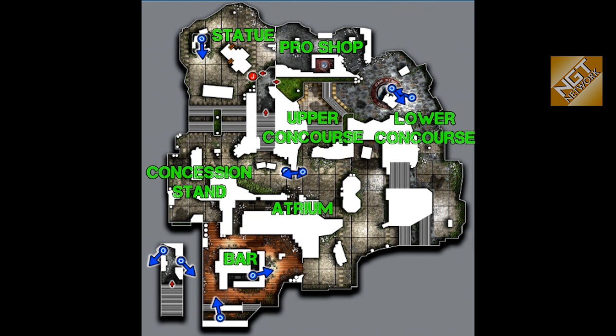For example: 'enemy by the concession stands' or 'enemy at the upper concourse.' It makes sense to keep your callouts the same as the AI callouts in-game. Instead of getting confused when the AI calls out one position and you're calling out another to your teammates, it just makes sense to stay consistent. So here are the callouts — I think we have them all for this map.